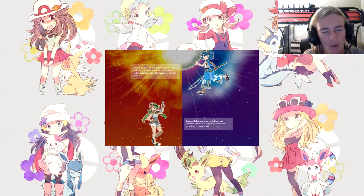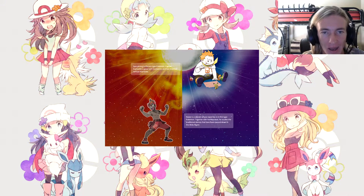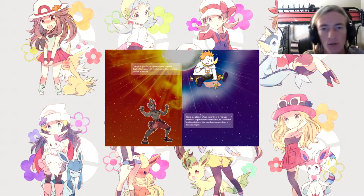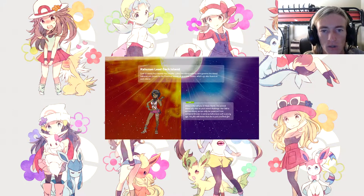Captain Mallow is an expert in Grass type Pokémon who loves cooking, though her taste is a bit particular. Captain Sophocles specializes in Electric type Pokémon and is good with mechanics, having invented various machines. Kiawe is a captain whose expertise is Fire type Pokémon — together with his Marowak he studies the traditional dances passed down in the Alola region. Some of these captains were already announced in previous trailers.